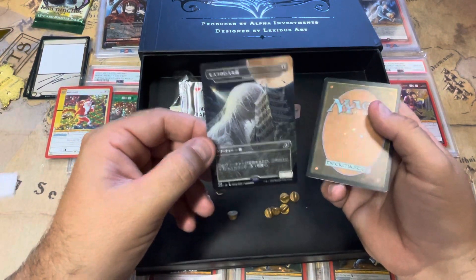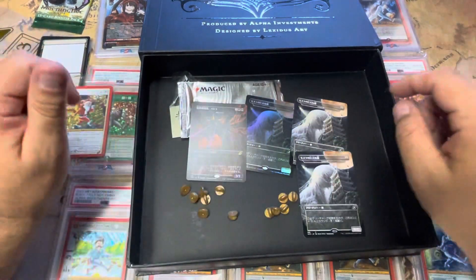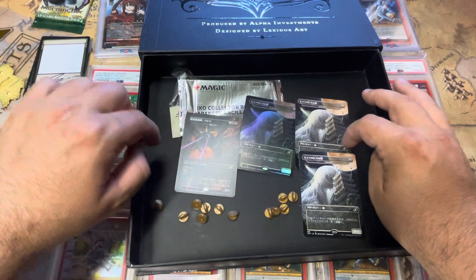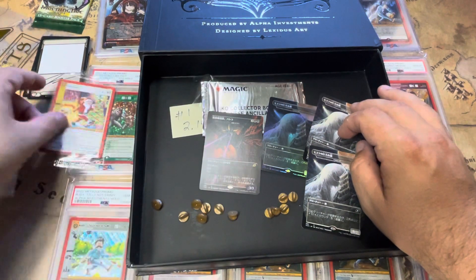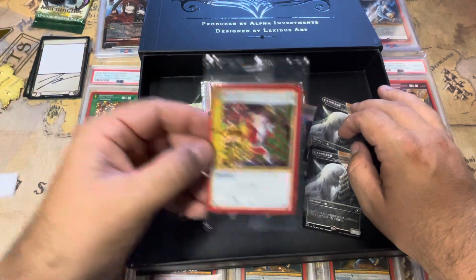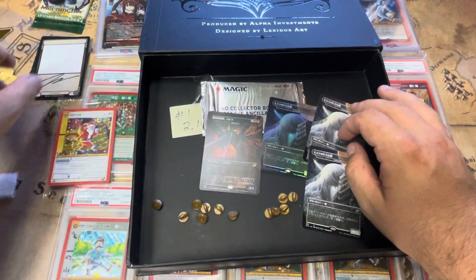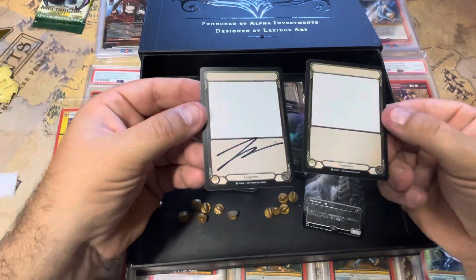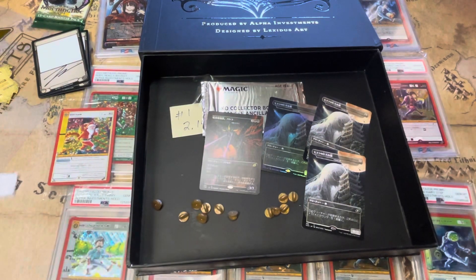Oh, I got two of the same card — one foil, one non-foil. I got three of the same card. So the Ikoria Collector's pack had one rare and three commons — so that was a pack one. The winner was definitely the Rudy Claws card — roughly a hundred dollars raw. And these Flesh and Blood signed foil cards usually sell for about a hundred dollars as a pair. That is box one.